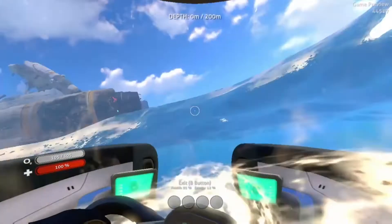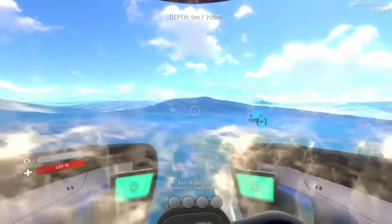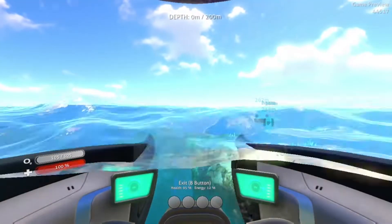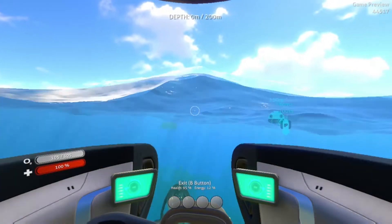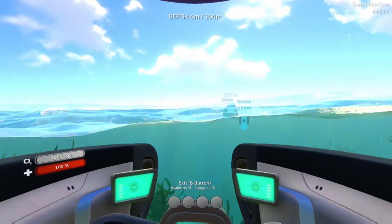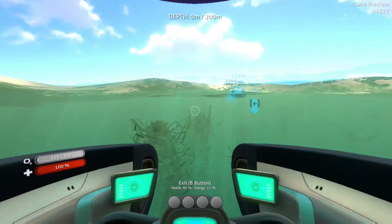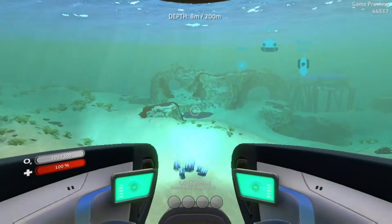There's that little booger again. He will kill me if I don't get away from him. He grabs you and just shakes the crap out of you until your Seamoth falls apart. That's a bad thing because it's a really useful little device to have, especially when oxygen is kind of limited underwater.